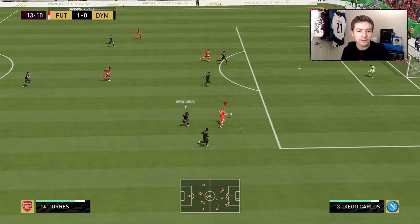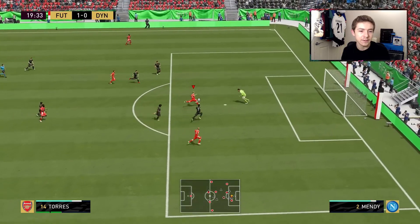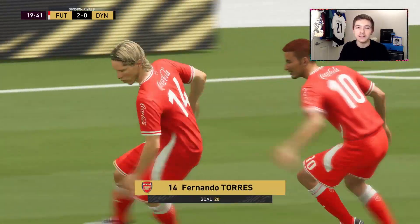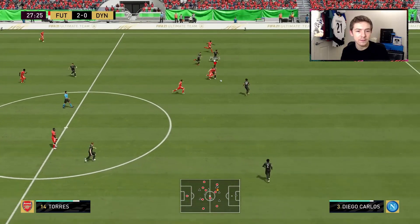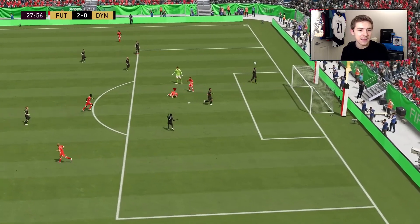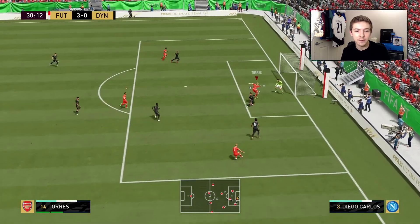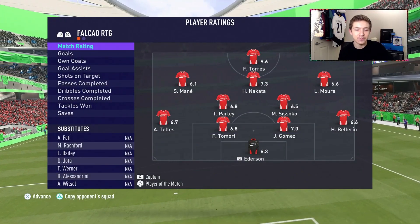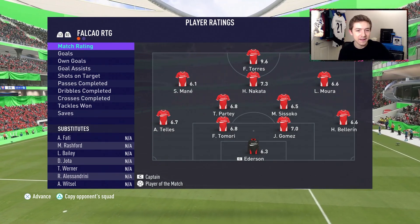That shot was definitely heading in. In behind to Torres again up against Diego Carlos - he doesn't quite have the strength but gets lucky with a bounce. Torres in open space, goes with the finesse and tucks it into the back of the net - it's 2-0. Then Torres chips the keeper under pressure and it's a hat-trick inside 30 minutes, brilliant start. After that my opponent decided to quit - a very quick hat-trick for Torres on debut, ideal start and a nice opening display.